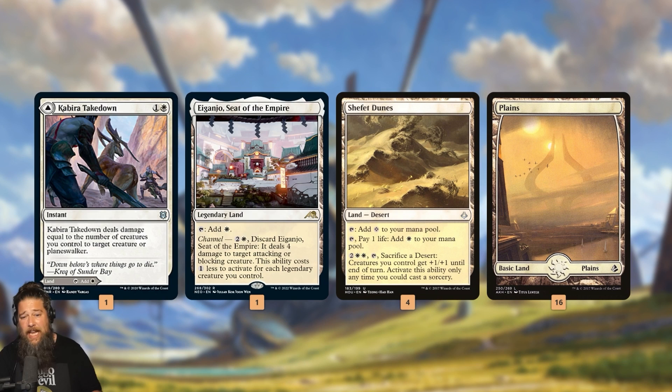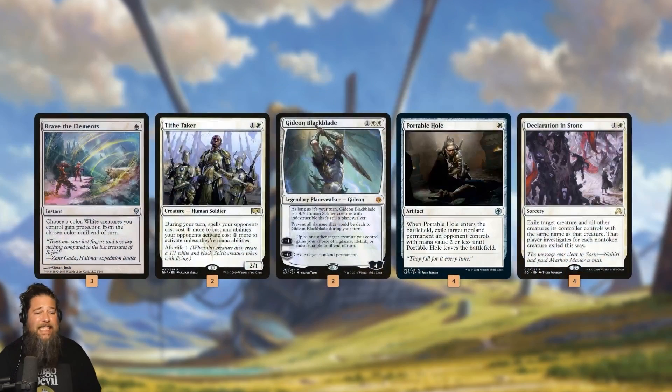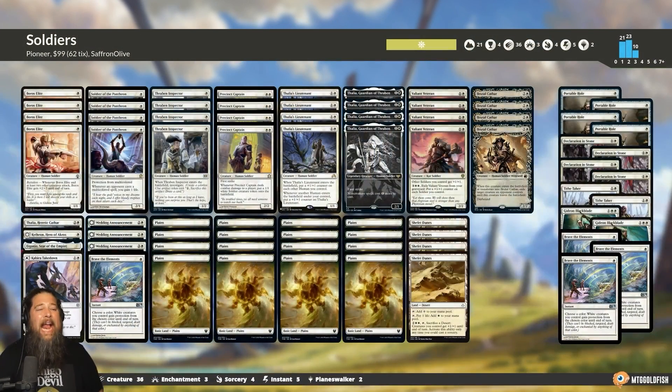We have one Brave the Elements in the main deck to protect our team from removal and sometimes swing through blockers. In the sideboard: Brave the Elements is really good against damage-based sweepers like Anger the Gods effects. Also great against mono-color decks — we just choose whatever color our opponent is playing and make our team unblockable. Tithe Faker and Gideon to fight against control, Portable Hole, Declaration in Stone and removal, and that is Soldiers for Pioneer. Are Soldiers a real deck in Pioneer? Thanks to Valiant Veteran, can they work on a budget? How good is this Lord?